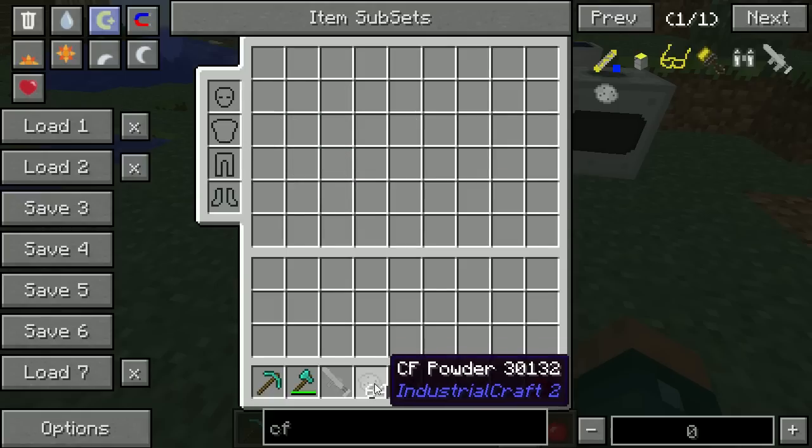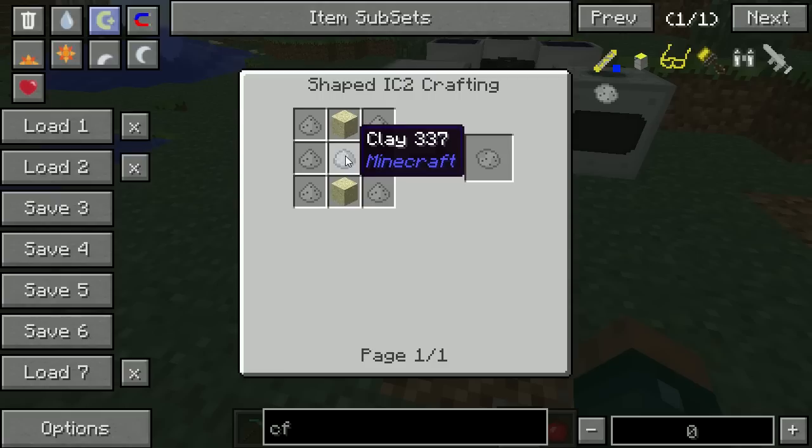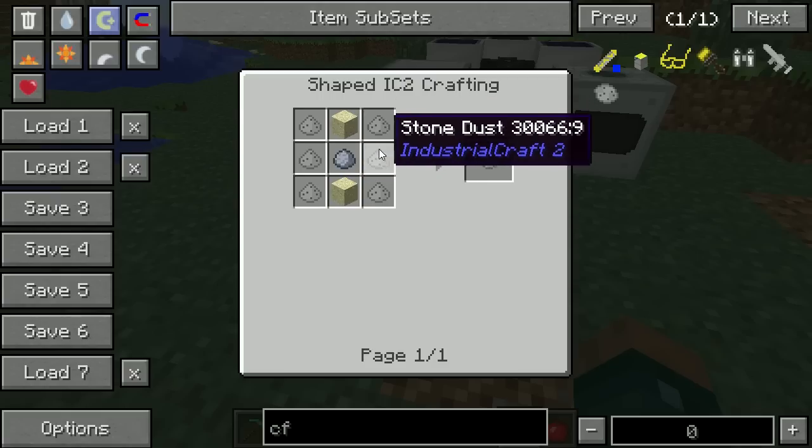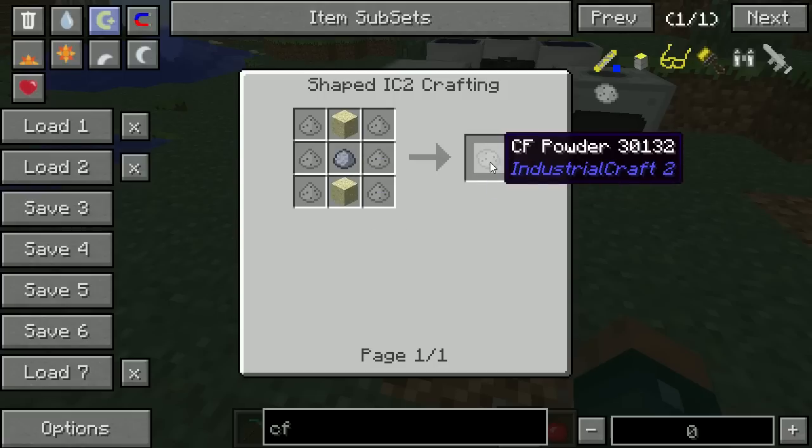For the CF powder, you need sand and a piece of clay — both easy to dig up — and you also need six stone dusts. That will get you one CF powder, and one CF powder is enough to make ten reinforced stone.